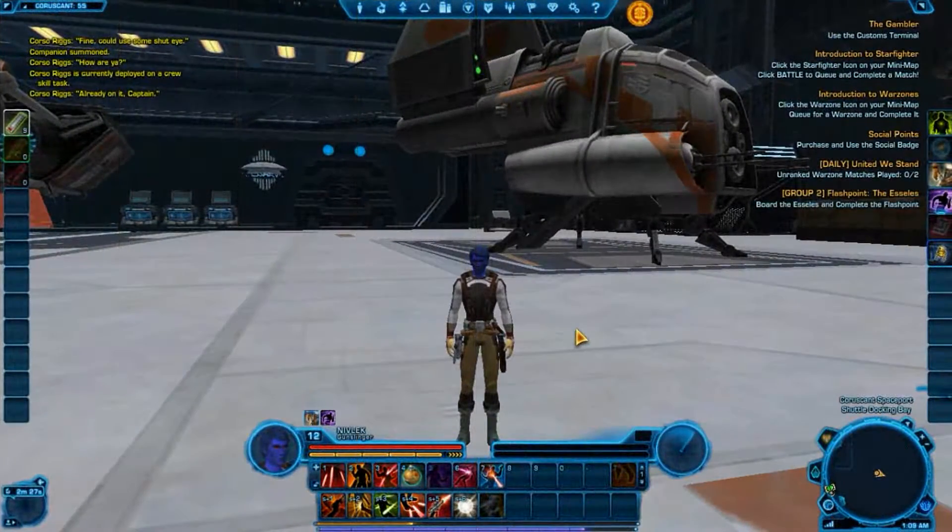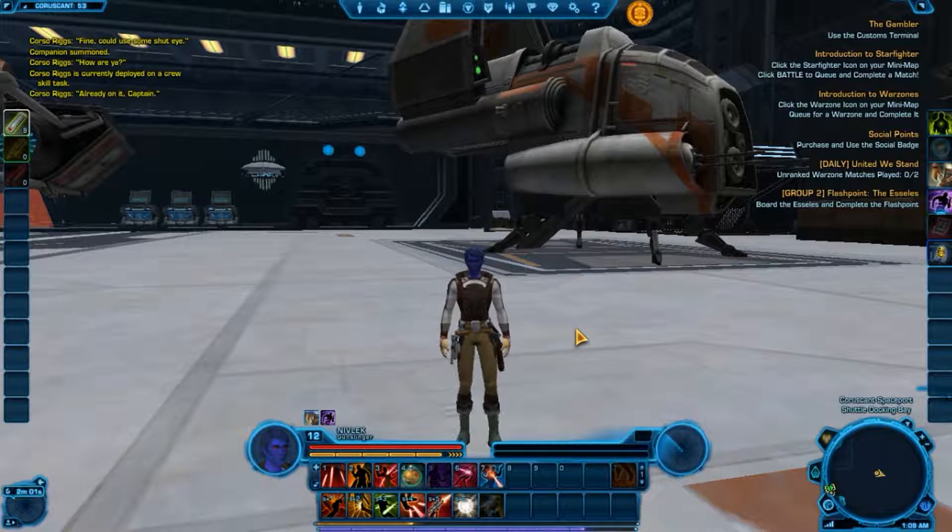Crew Skills is a valuable resource for you whilst exploring the rich galaxy of Star Wars. But what hero has time to devote themselves personally to so many pursuits? The Crew Skills system allows you to take advantage of everything the galaxy has to offer by sending your companion to do jobs whilst you continue to adventure. There are three different headings for Crew Skills: Gathering, Crafting, and Mission Skills, which all have subcategories for you to train your crew in.